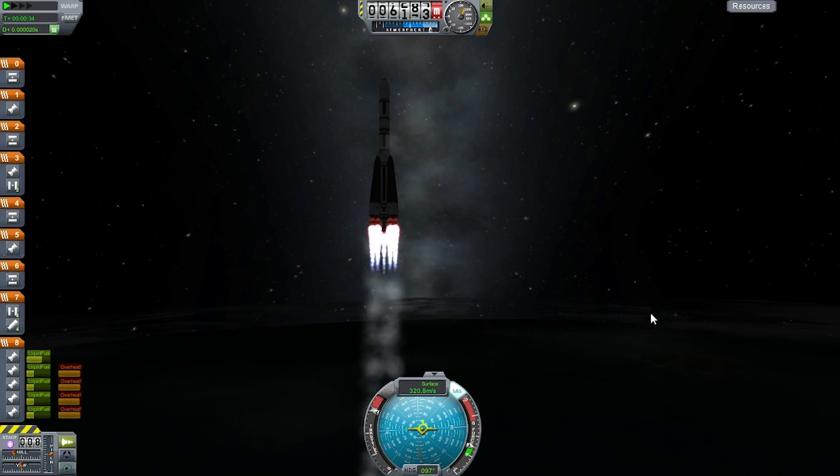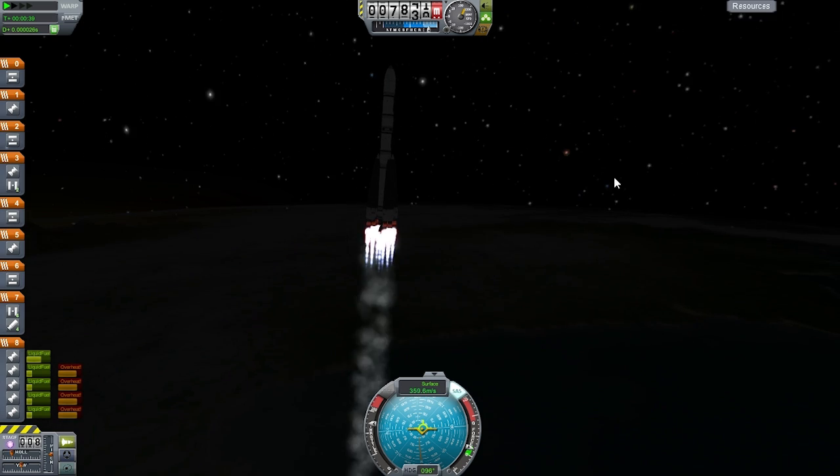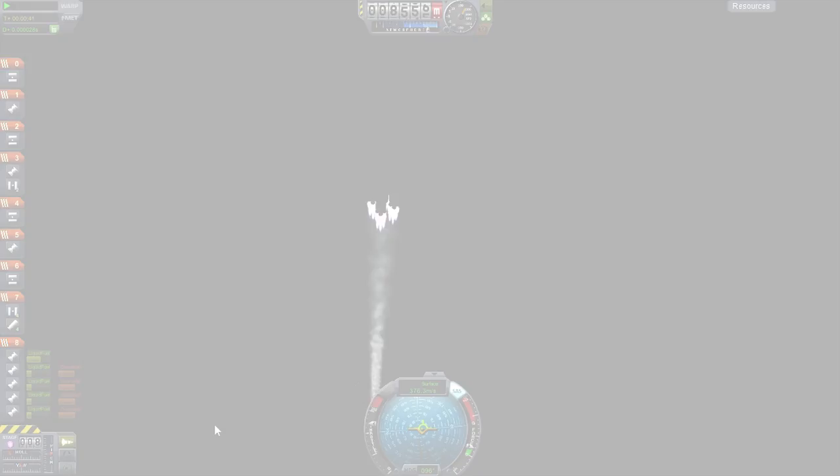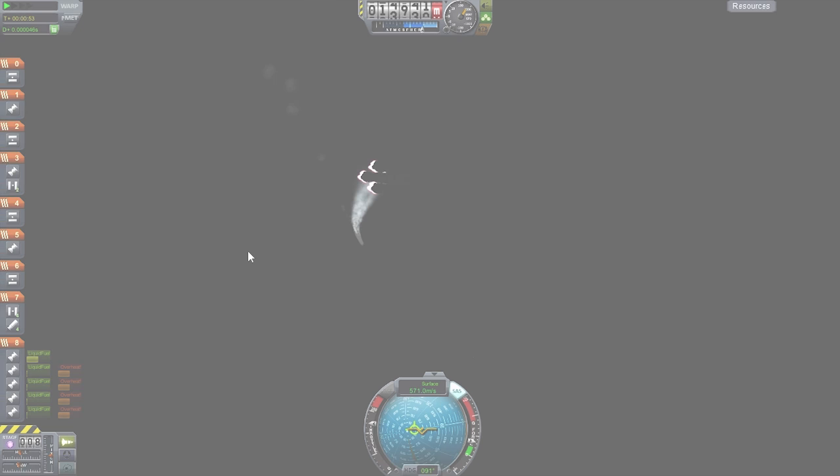And then it's flying perfectly actually for this night time launch on the way to Eve. And yeah, this is what the actual probe looked like. The descent capsule is just a probe body on top. But I think when the antenna deploys on this in orbit, it actually looks quite like it. I'm quite happy about it.